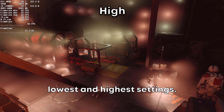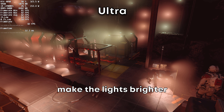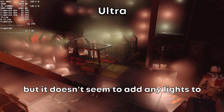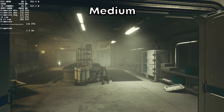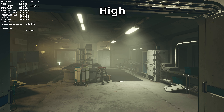Volumetric lighting has a pretty big impact on performance, but there's not a giant difference in visuals between the lowest and highest settings. It seems like the highest settings will make the lights brighter and a bit more directional, but it doesn't seem to add any lights to the environment. So if you are on low or medium, you'll have essentially the same experience. I'm actually not convinced there is a difference between high and ultra.